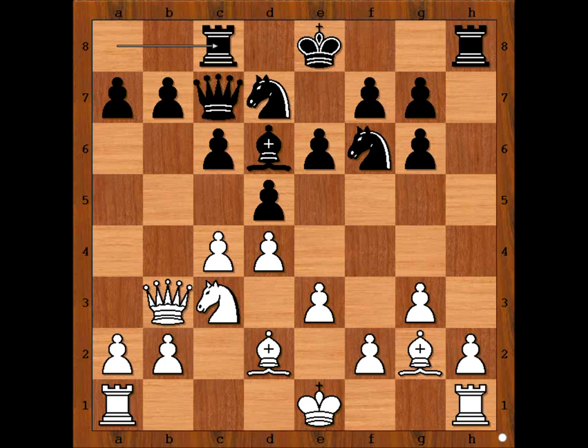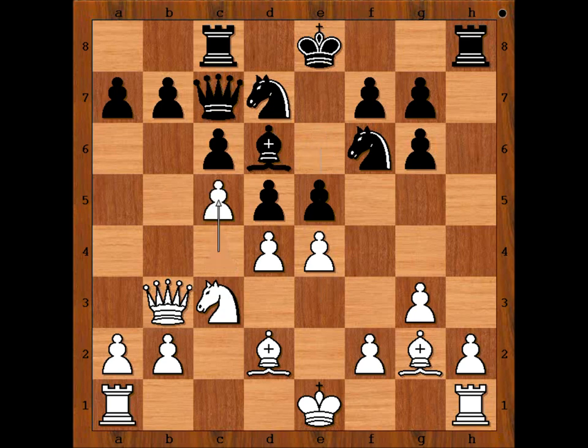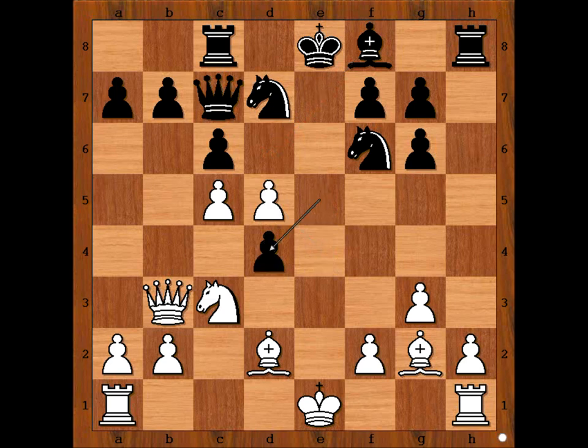Maria played e4, threatening e5 for the king, bishop, and knight. E5, c5 attacking the bishop, bishop to f8, e takes on d5, e takes on d4, attacking the knight.